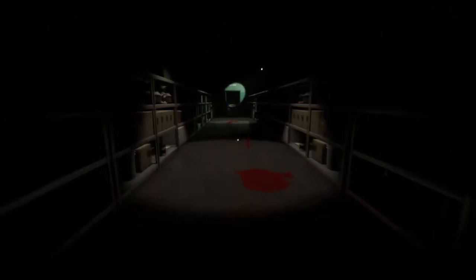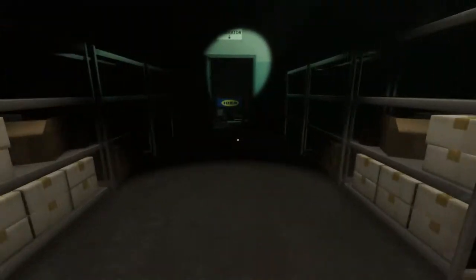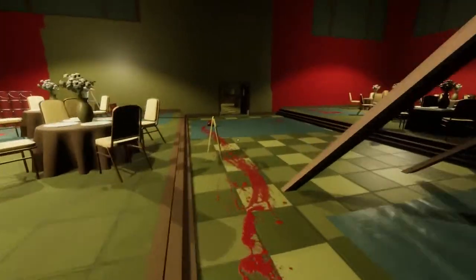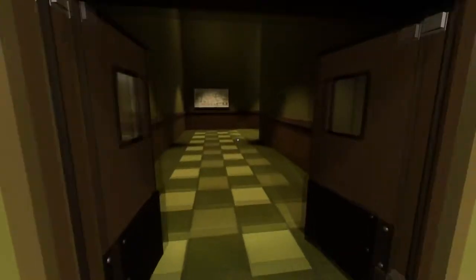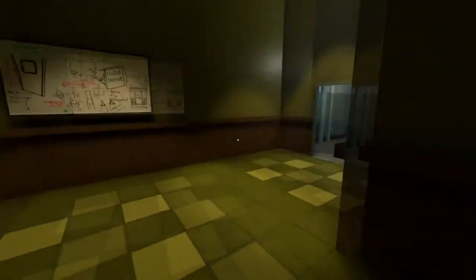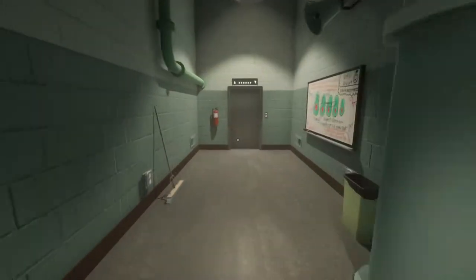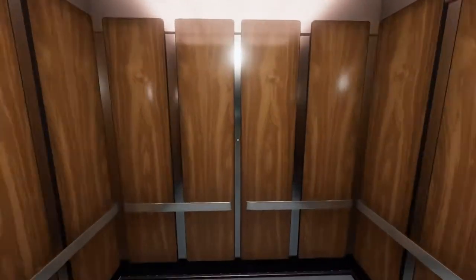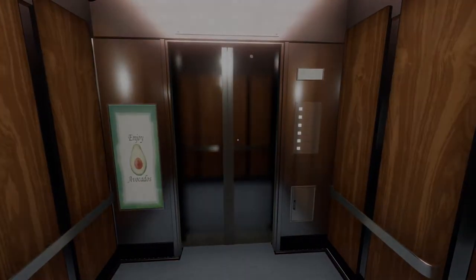So the next area then - you might notice you've got like a little Ikea down here. There we go - all you have to do is turn the generator on. Let's just get out of this area as fast as possible and back into the lift. And that's that area done. Nice and easy. That's the worst area for me - I hate that area. But it's done now.